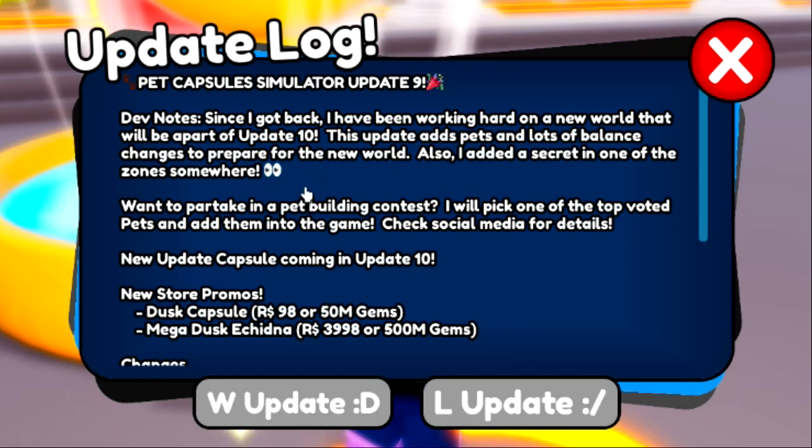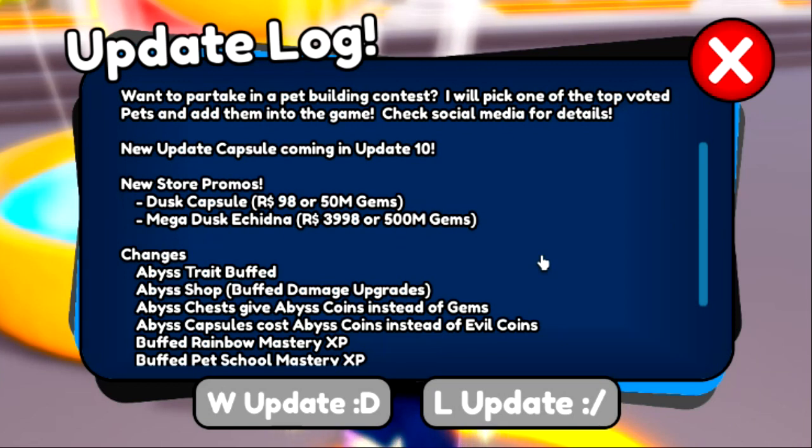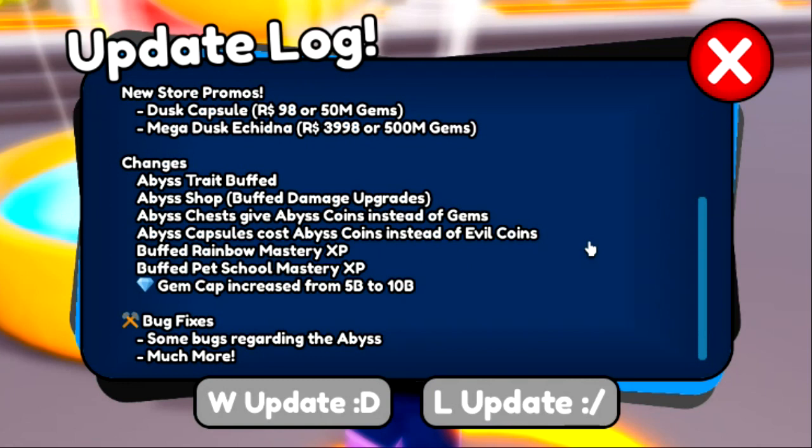We also have new pets inside the store promos. We got a Dust Capsule — I don't know what a dust capsule is — and then we got a Dusk Cheetah. We have a mega of that and I can't wait to see how that looks.